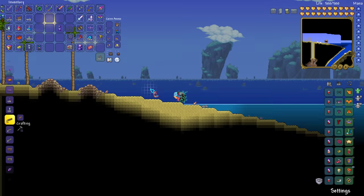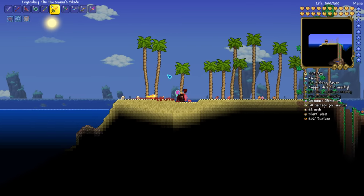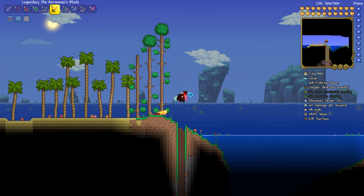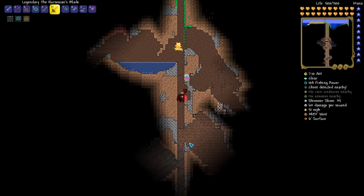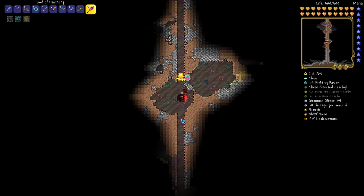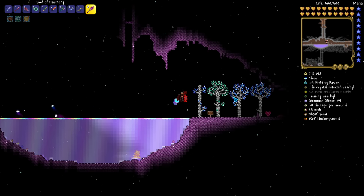Just go to one of your ocean biomes. It's completely random as to where it'll spawn — it could be either the right side or the left side of the world. Just dig down. It's not that hard. For me it was around 300 blocks, and it'll show right here on screen. Around 300 blocks and you'll find it.